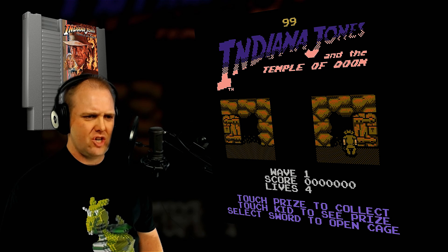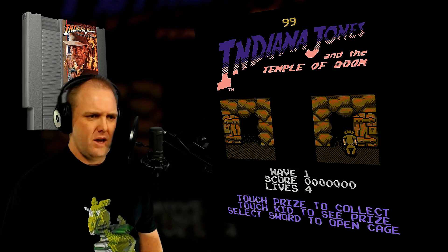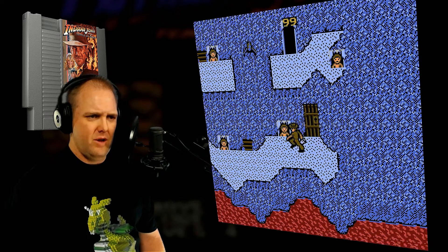Touch prize to collect, touch kid to see prize. Select sword to open cage. Okay, we'll do the first wave, and here we go.